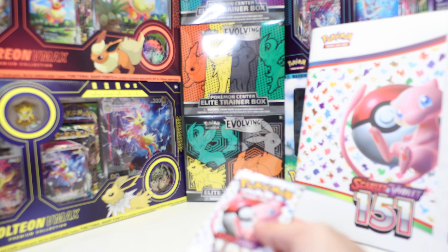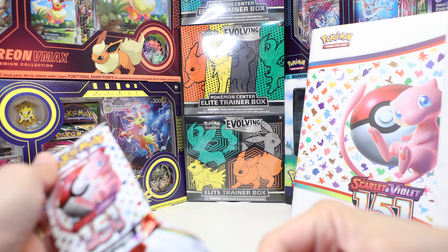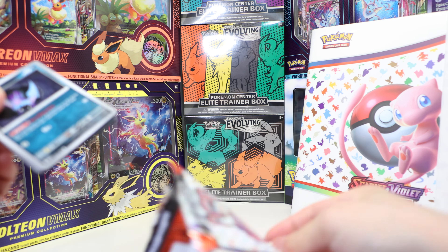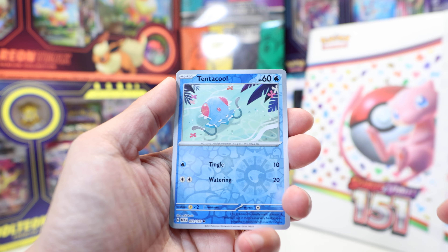It does come with four packs, so let's see what we get. We have Zubat, Goldeen, Nidoran, Ghastly, Tentacruel, Lapras, Cycling Road, Tentacool.